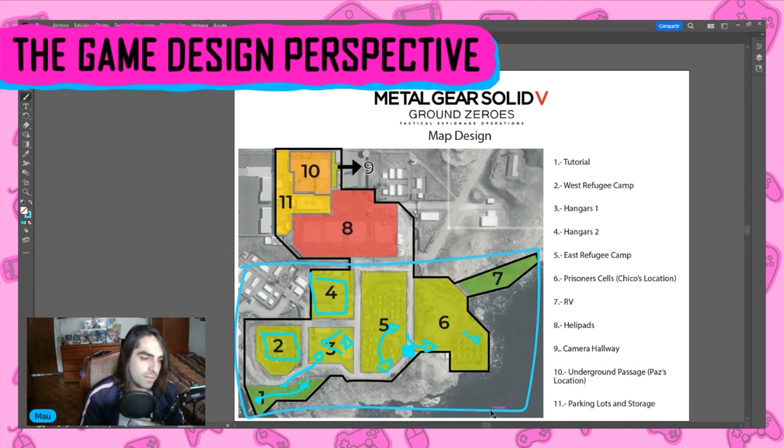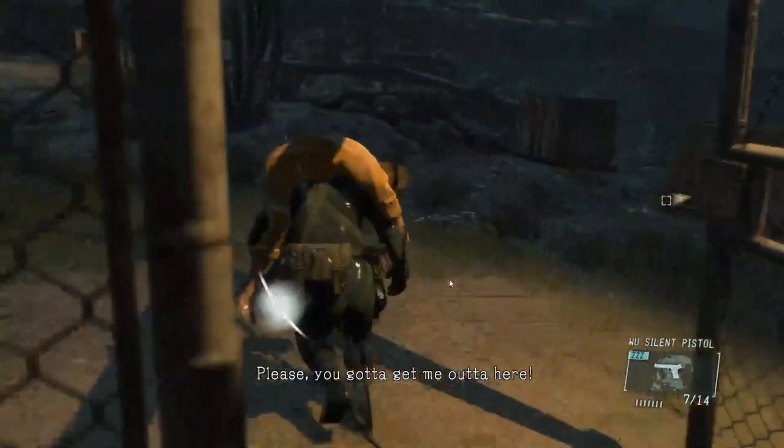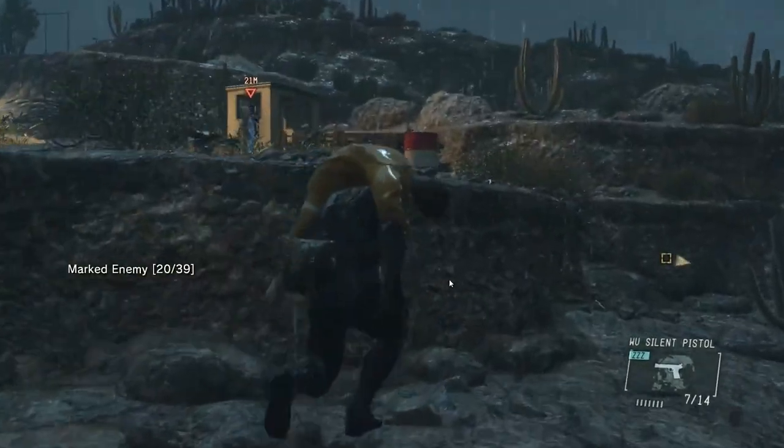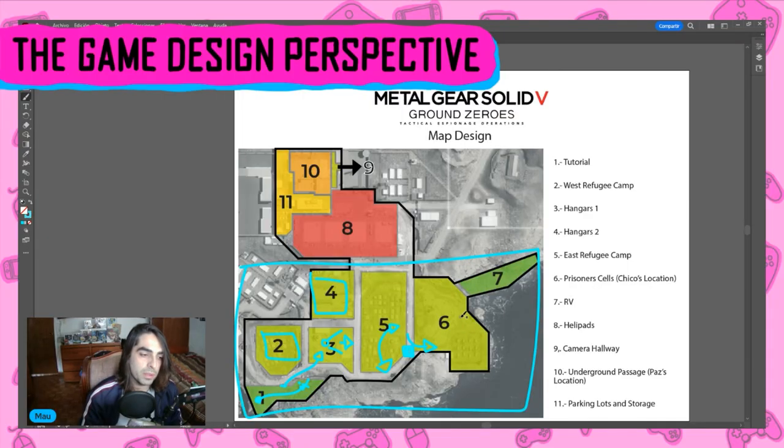Something very interesting is that this locked door is looking this way, so the level itself is guiding us into the RV. It's guiding us into taking the lower zone to avoid two guards that always patrol around there, making it a little bit harder to take Chico to the RV. A lot of times I've seen players who don't realize that there are two ways of getting there, which also work as two exits. Because the level is guiding you that well, and the experience is so controlled, you wait for the RV. Once you go back, you are funneled back again into the mission.